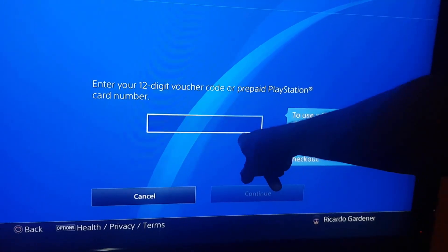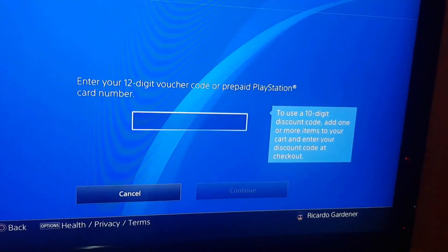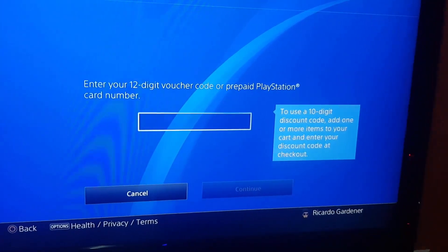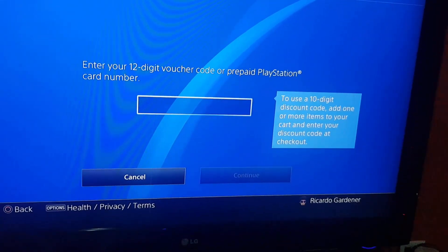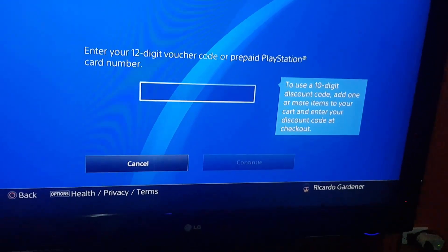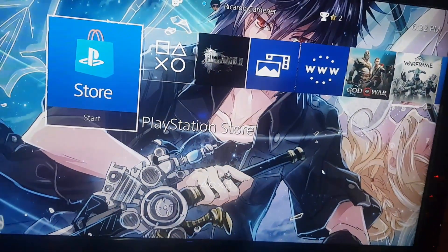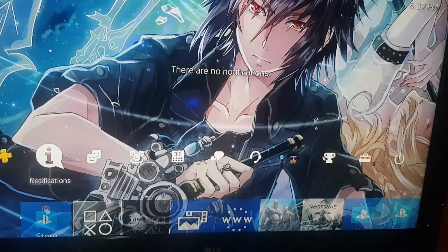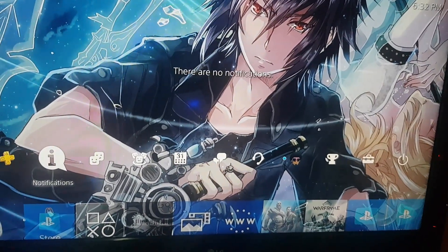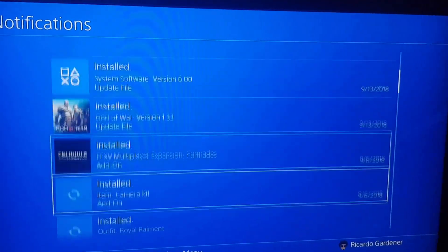All of the extra downloadable content is gonna start downloading. There are several of them, and it's gonna take a pretty fast internet connection or you'll need a lot of time, so you may need to leave your PlayStation for a while. If you want to check on the progress of the download, go back to the home screen, come up to notifications, and select notifications.